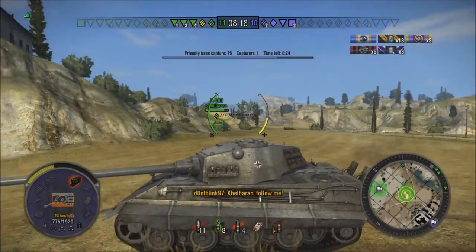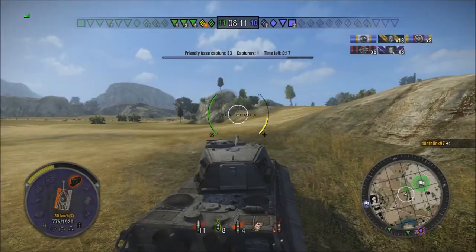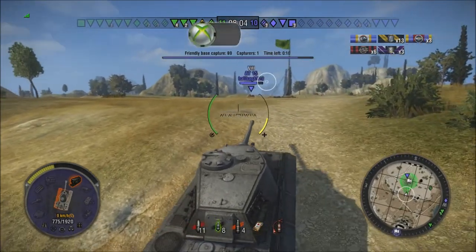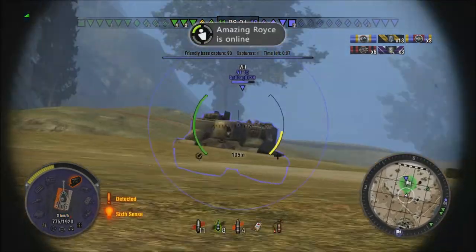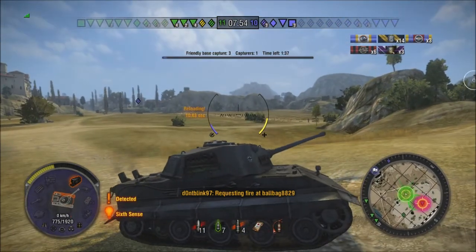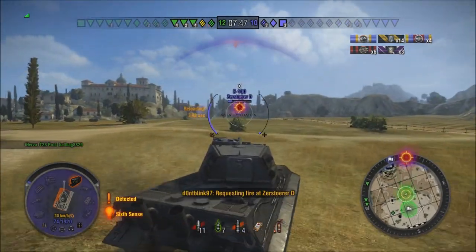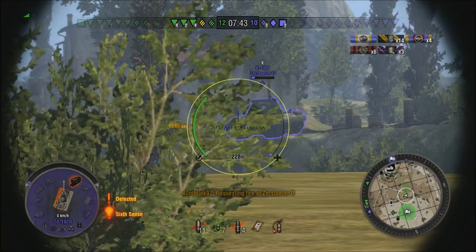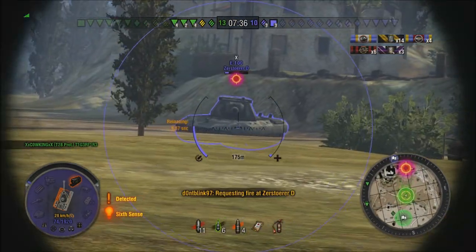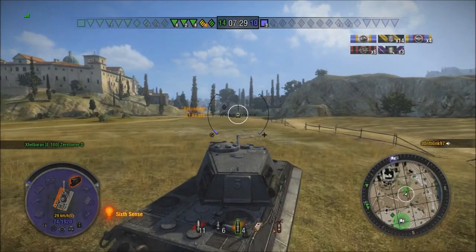We're going to progress over here and defend the base. The AT-15 is here. The E75 also has decent gun depression — around seven-ish degrees. The tank we saw over there turned out to be an E100, which got our side because I didn't think he would come all the way up. But I had loaded APCR so I can penetrate him pretty much wherever I want — I just have to hit the shot. I missed. Will he get a chance for another shot? Nope — our lovely teammate kills him.